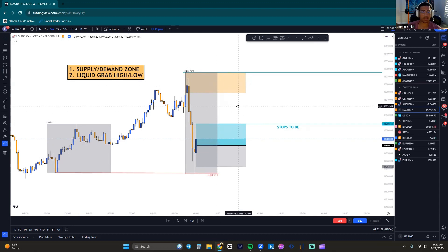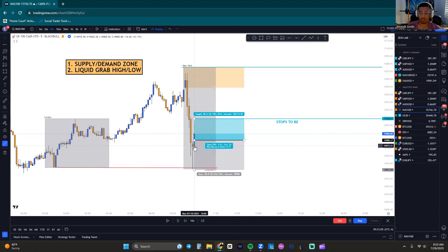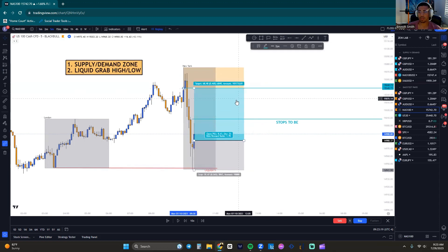If we get a reaction at that zone, we're going to exit the market. What I mean by reaction: if we're going to enter the market based off a break of a previous candle high or low, once we tap a higher low or once we tap a supply and demand zone, we're going to exit the same exact way.